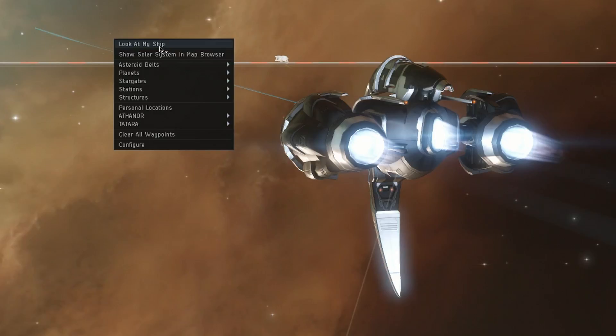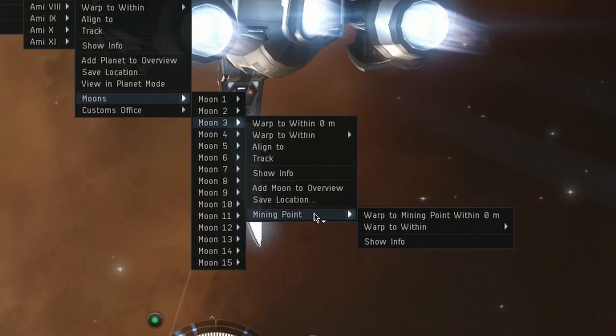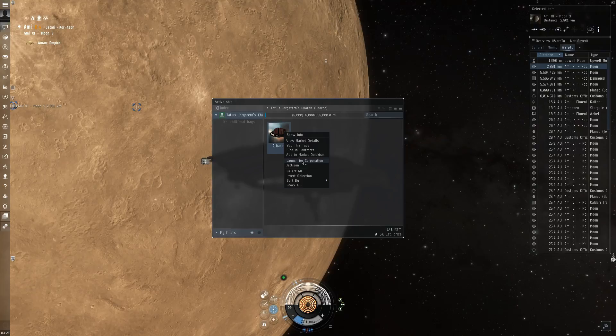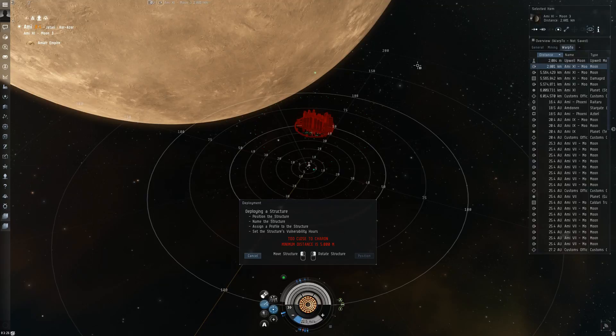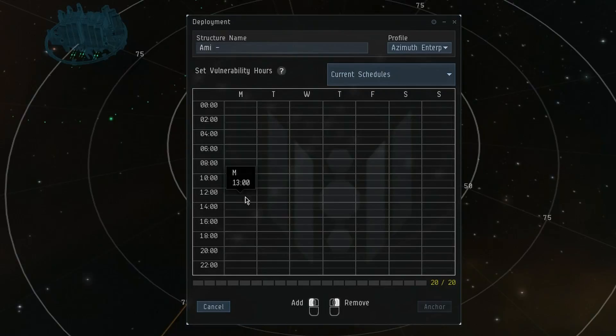To utilize the mining drill on these refineries, you have to anchor them at a specific point on the moon's orbit. It is a different location from the regular warping point of the moon — in the menu it shows up as the mining point, and once you get there you should see the Upwell Moon Mining beacon. At this point you can start the anchoring process. Make sure to pick a valid location to position your structure. You can also rotate it to suit your needs, but you don't have to worry about pointing it in the direction of the moon, as the mining drill will always point at the moon regardless of the direction the undock is facing.